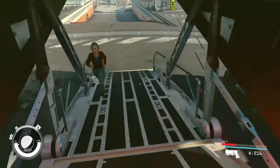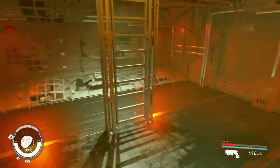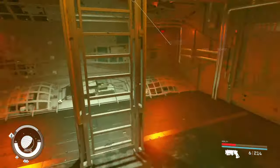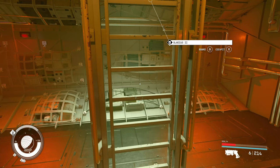Going in through the cargo bay we have your standard Deimos cargo bay with a little ramp leading up. Not expecting much in the way of interiors since this is a small ship, but let's see.